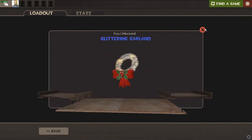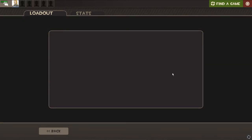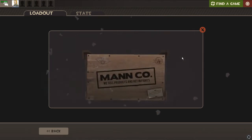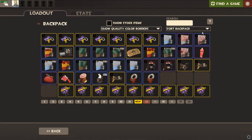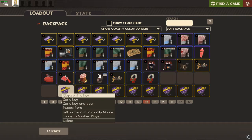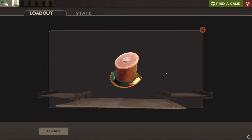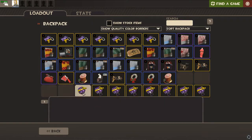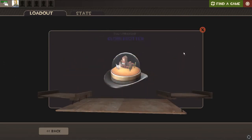Of course we get the same thing again. Got more than one item — Festivizer and a Globetrotter, nothing too special but nothing stupid either, so we're good. Like I said, we're about halfway through. All my luck was used up on the two Unusuals.